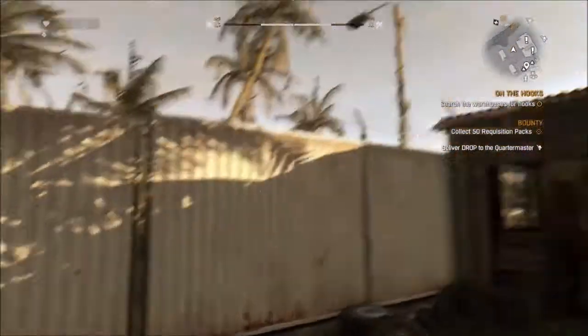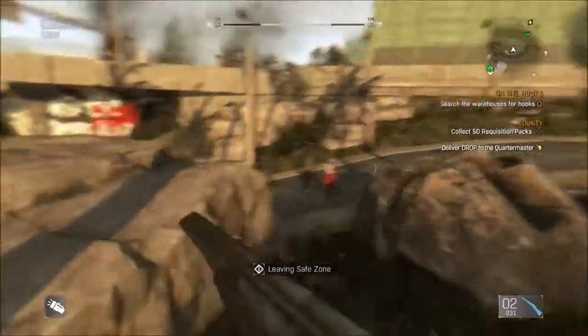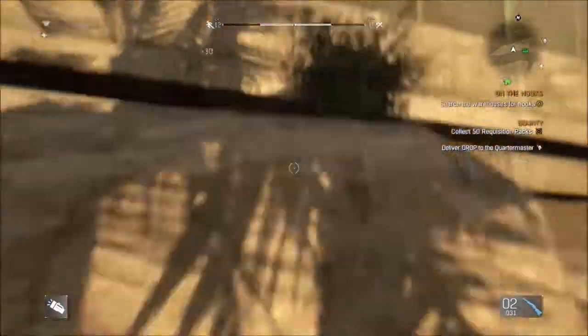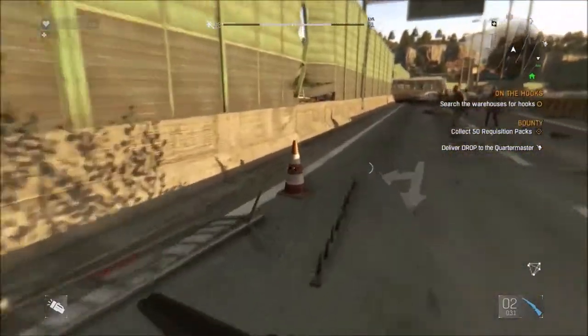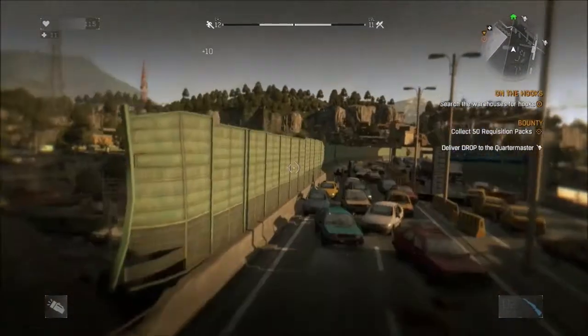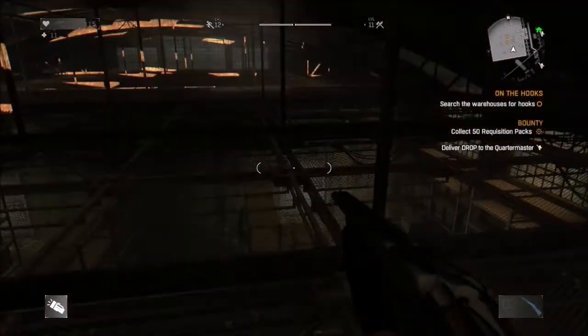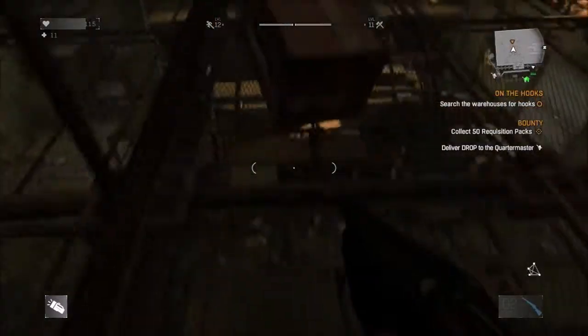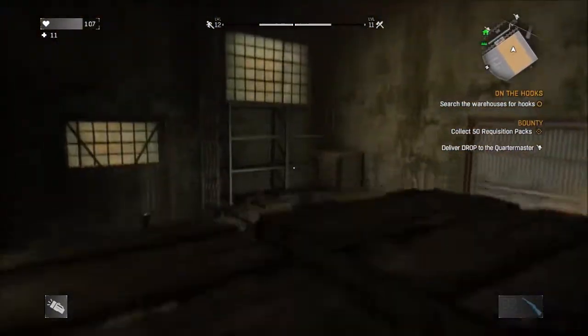Let's go that way. Let's go for it. What do we gotta do here? Kick this? Yep, falling. Nice. Ooh, a chest!